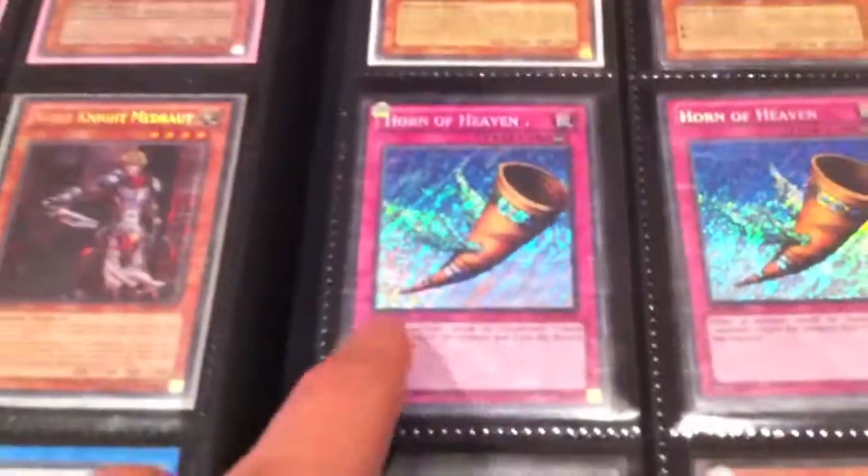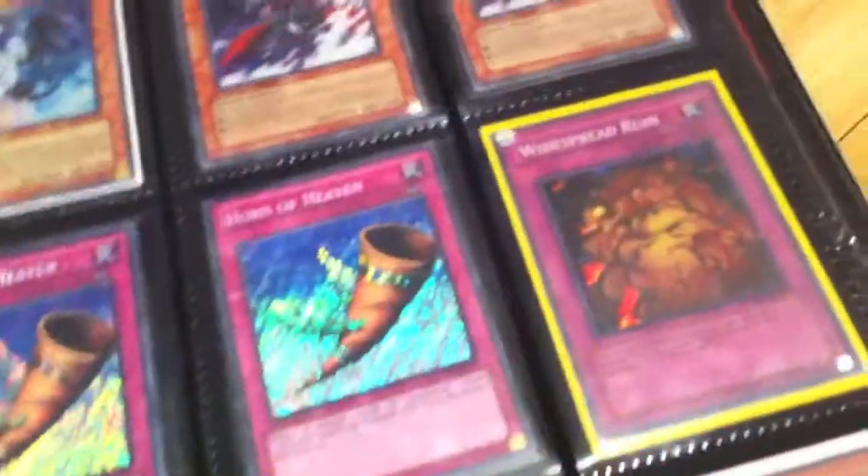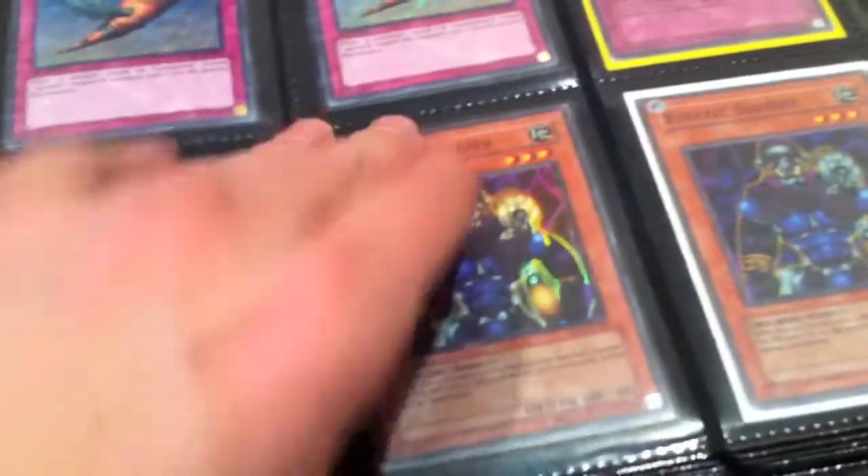The Dark Legends. The Horn of Heavens is $1 each. The Widespread is $1. The Archfiend Soldiers are a 3H. The Super Air. The Spirit is actually a 3H. The Wind Raise is $3. The Monkey is $1.